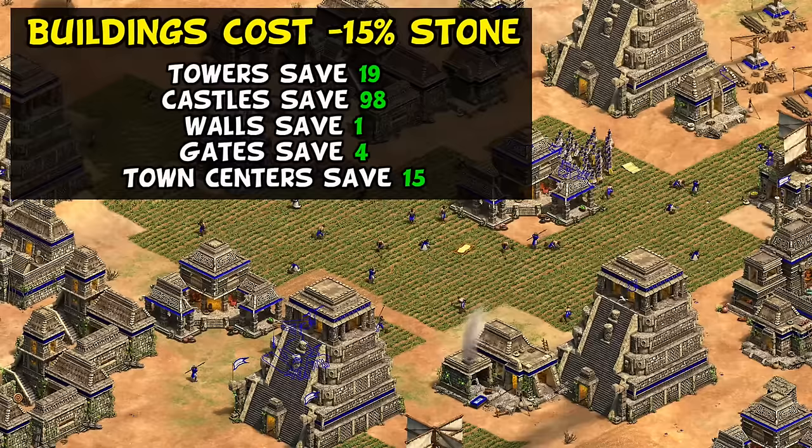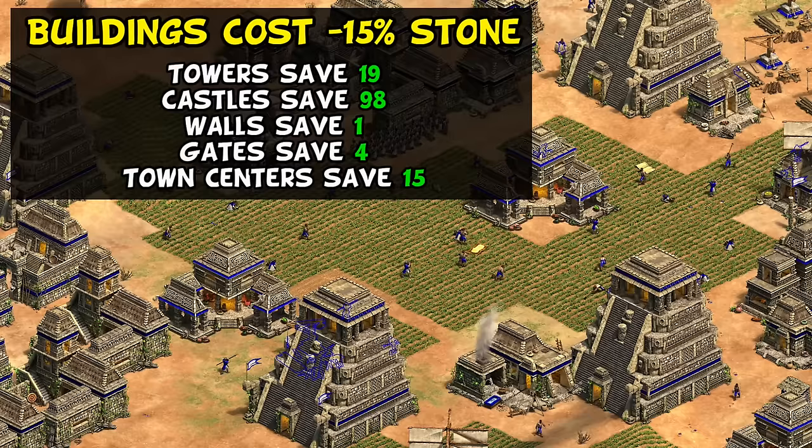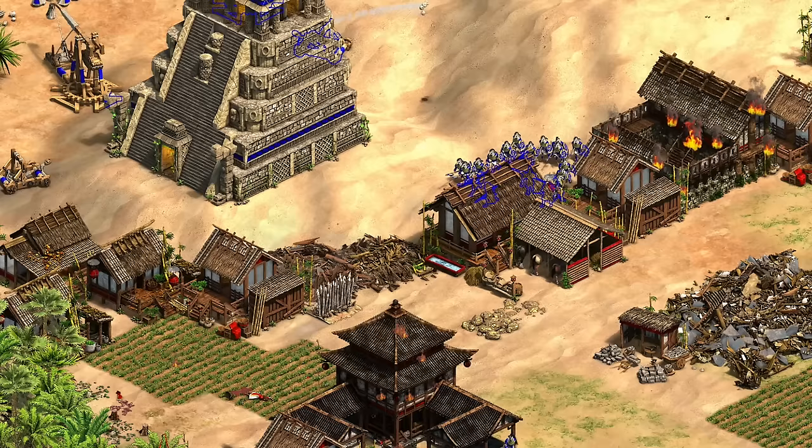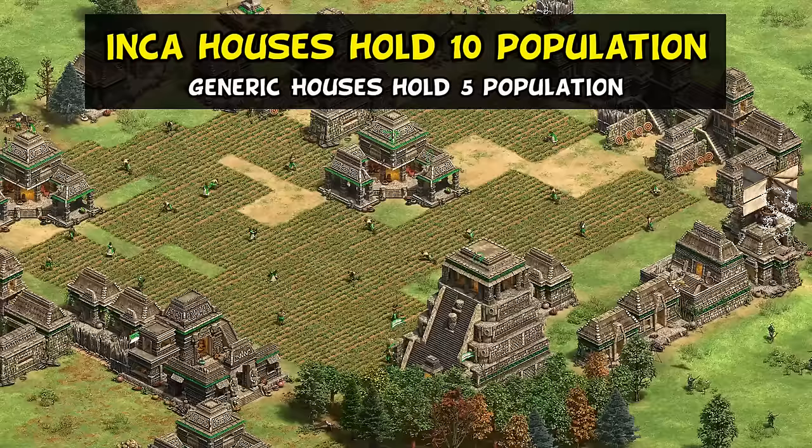Somewhat related to this, their next bonus is that their buildings cost 15% less stone. This saves 19 stone per tower, 98 stone per castle, 1 stone per wall segment, and even 15 stone per town center if you're booming. The synergy with stronger late-game villagers is pretty obvious, as you're doubly incentivized to make aggressive castles. It's not as big a discount as the Franks' 25% cheaper castles, but it's very on-brand for Incas that their bonus applies to multiple buildings, again emphasizing flexibility.